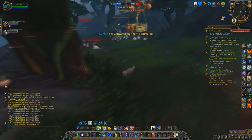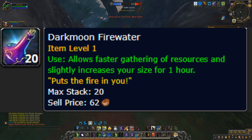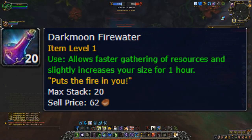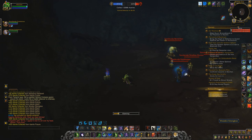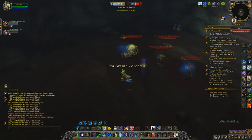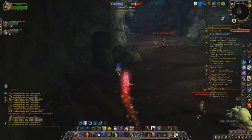If you have some gold to spare, Dark Moon Firewater is a pretty decent investment. This allows you to mine Azerite nodes faster, even if your character doesn't have mining. They can be kind of pricey — I get them for about 90 to 110 gold each, and they last 60 minutes. But they do expire when you die, so be very careful when you decide to use Dark Moon Firewater.